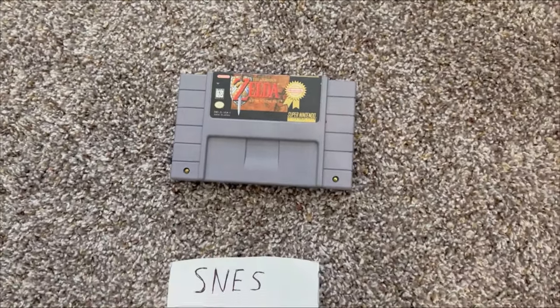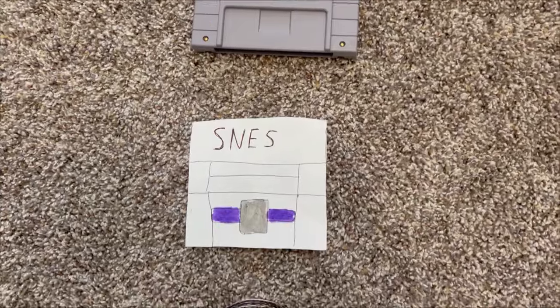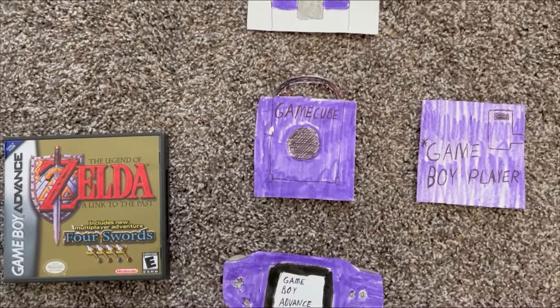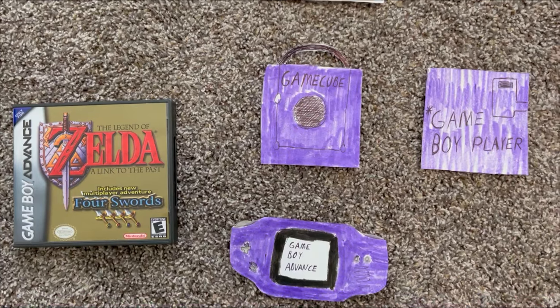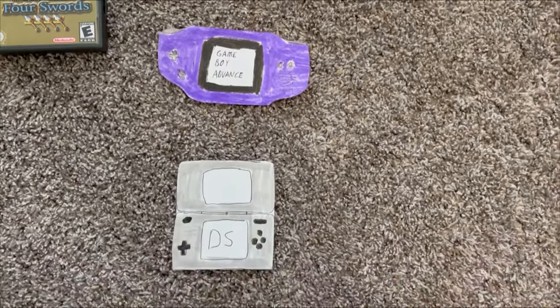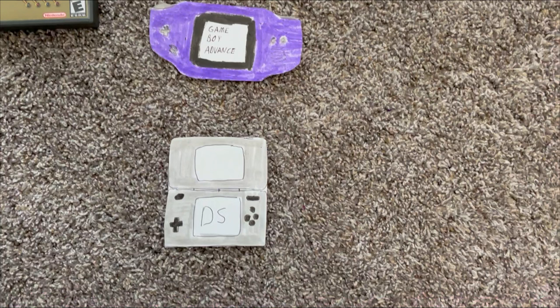A Link to the Past can be played on several consoles, including this version for the Game Boy Advance. It can be played on the Game Boy Advance, some DSs, and the GameCube with the Game Boy Player. I won't show all alternate versions of each game or repeat how to play them if I've mentioned it before, but there is a spreadsheet I show at the end of this video.